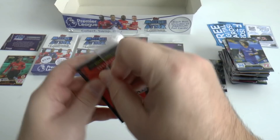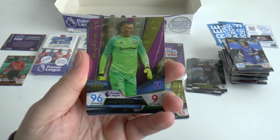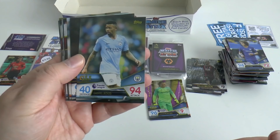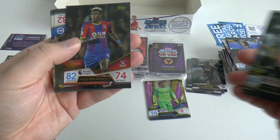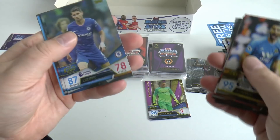Our first Premier League Elite — these are one in every four boxes. We've got England number one Jordan Pickford. Then base: Gabriel Jesus, Eric Dyer, Fred, Matt Ritchie, PVA, Jahan Banksh, Jonas Larsel, Mendes Lang, Vestergaard, Patricio, Jorginho, Tosun, Torreira, and finally Lewis Dunk the Brighton captain.